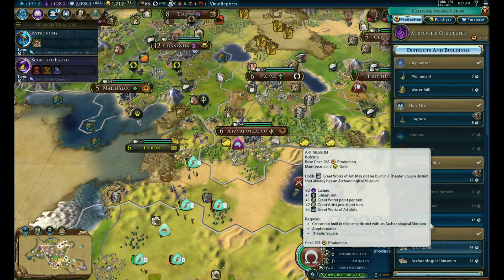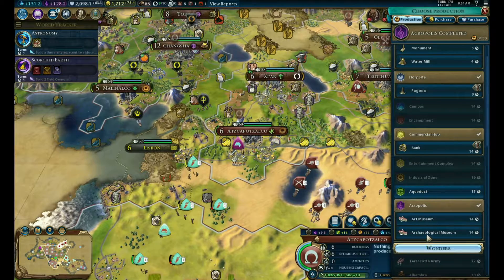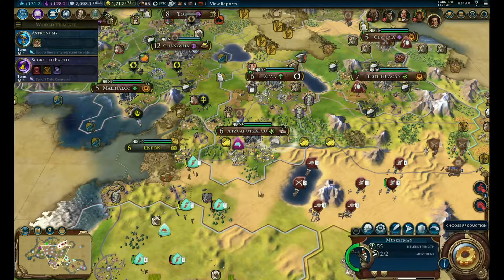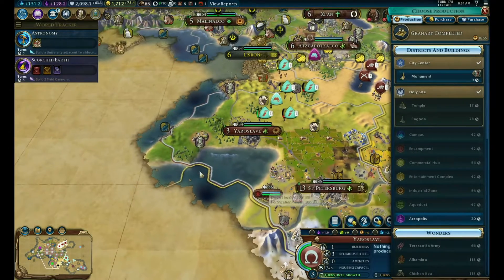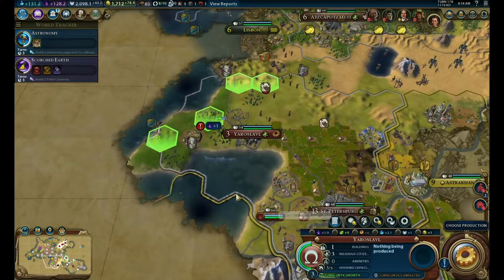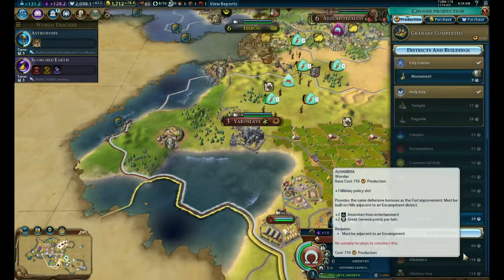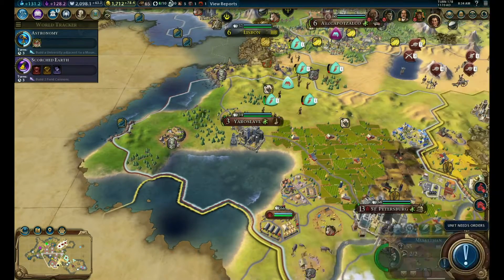We just completed the Amphitheatre, so go for the Archaeological Museum - we don't have one of those yet. You can build an Acropolis, but that's like your best tile, I don't want to replace that, but for a monument.